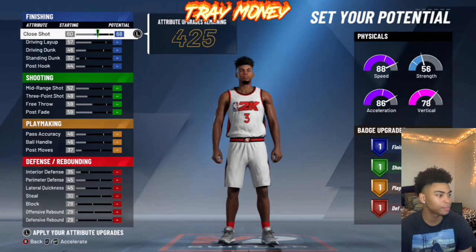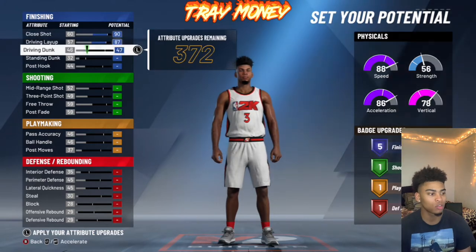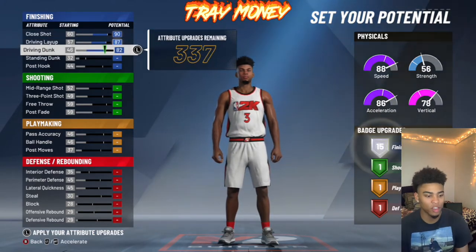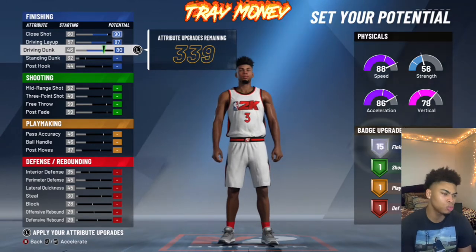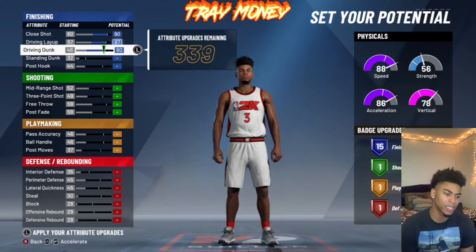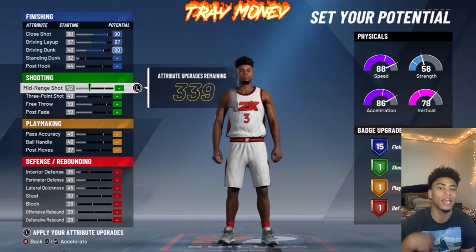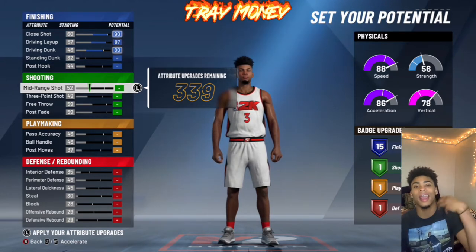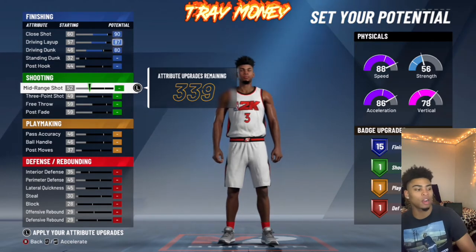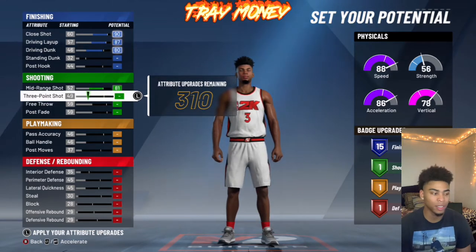We're going to max out close shot, max out driving layup, and max out driving dunk until it gives you 15 finishing badges. Then you're going to back out a couple — like two more — until you get 15 shooting badges for the least amount of attribute upgrades, so you can put those elsewhere to get another badge. Those couple I just took off are going to give us an extra badge in a category we choose. We're going to go mid-range shot all the way up because we need that shooting ability off the mid-range.